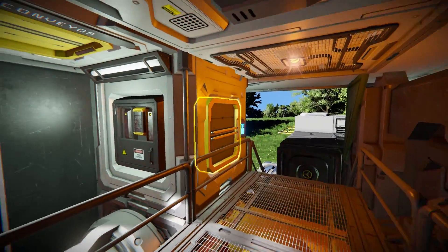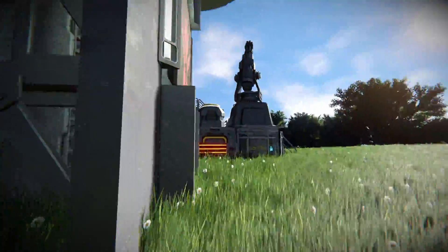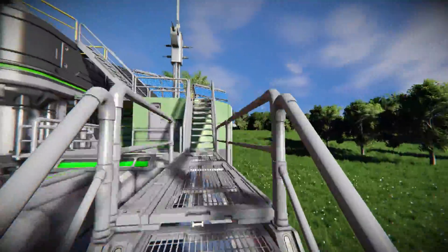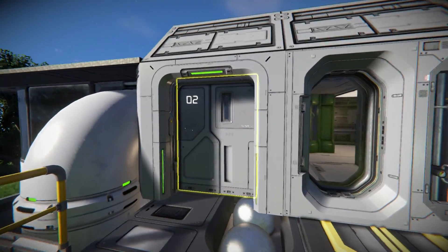Coming all the way past this, over to here, there's an O2H2 generator. The steps lead down to our medical bay and come down towards the very front where we started. Coming back all the way up, around we go up these steps — there's our antenna, there's our interior turret, there's our solar panels — that lead up to our main doorway. Let's go inside.